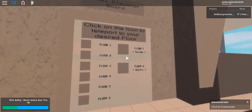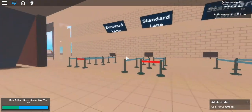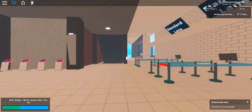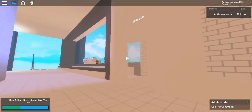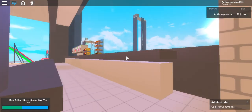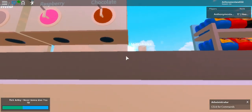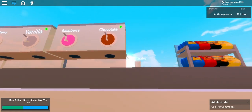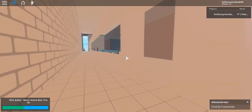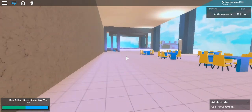Here we have more floors you can go onto. Next we have the reception with a premium line and a standard line. Next we have the cafe — we have some donuts, chips, and milkshakes with flavors such as chocolate, raspberry, vanilla, strawberry, blueberry, and coffee. Here are the seats in the cafe area.